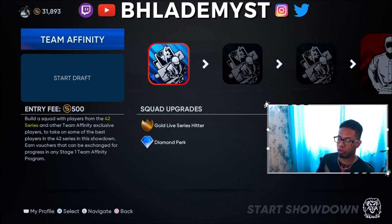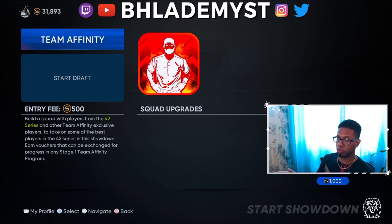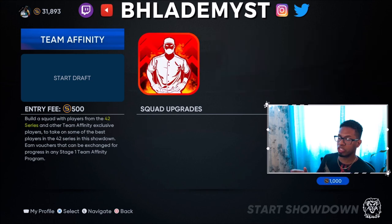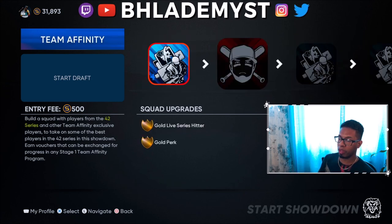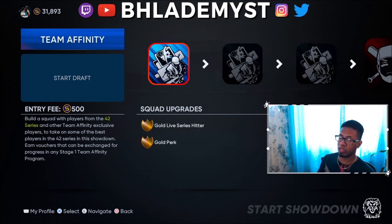Squad upgrades — like a gold live series hitter or gold perk — go into the team you drafted for this game mode exclusively, not your main diamond dynasty team. You don't have to play every single mini game; you can skip straight to the final showdown boss. However, if you skip straight to the final boss without playing any mini games, you'll be at a 12-to-0 deficit and you'll have to come back from that within 15 outs — a very difficult task for new and experienced players alike.